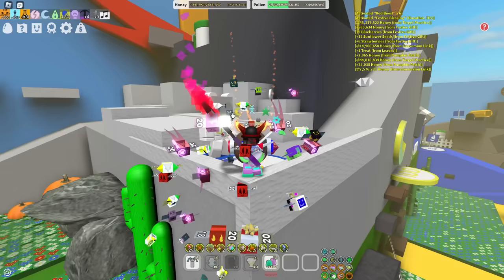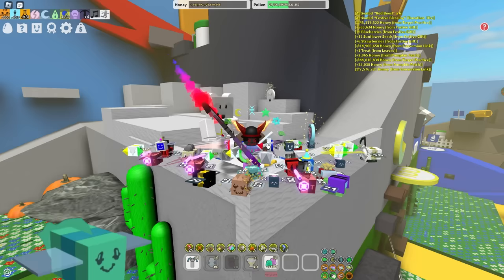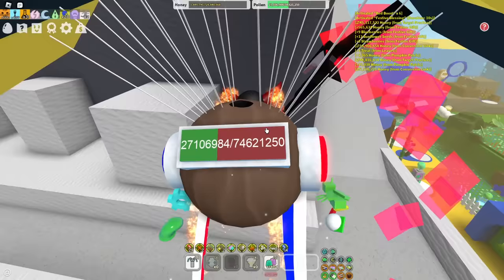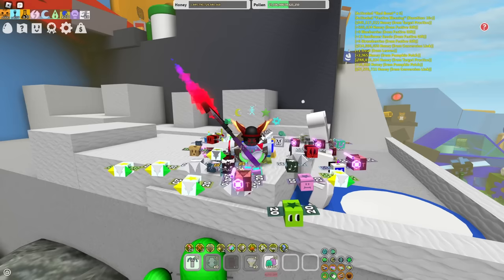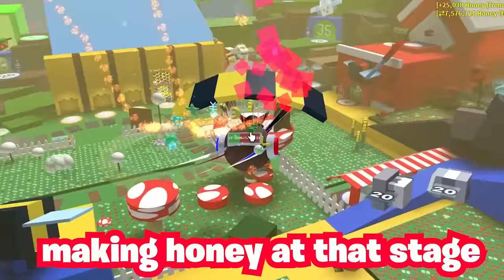For mid game, when you first get SSA, going blue with Pop Star is your best option as it will be the cheapest with the best return on honey. If you can't afford Tadpole or Buoyant Bees yet, start with Frosty and Bubble Bees but make sure to get more bubbles to increase your Pop Star. Also, get Diamond Mask before any other end game masks since you'll most likely be starting as blue.